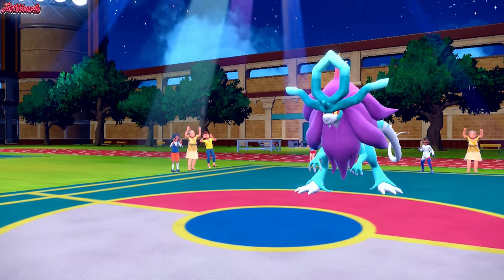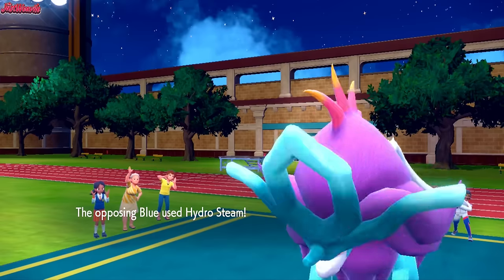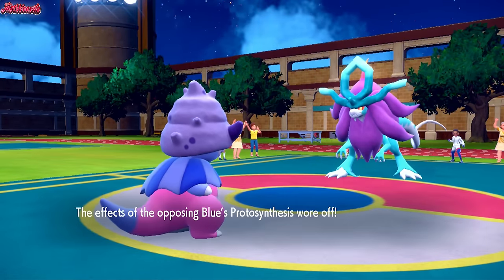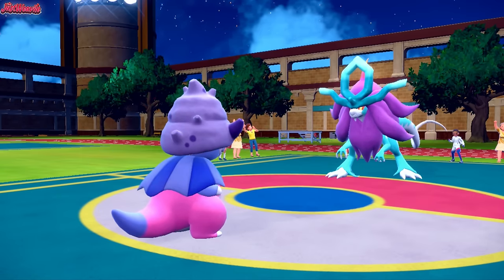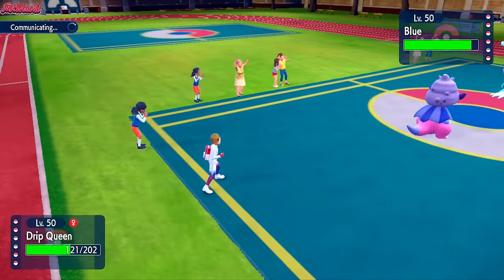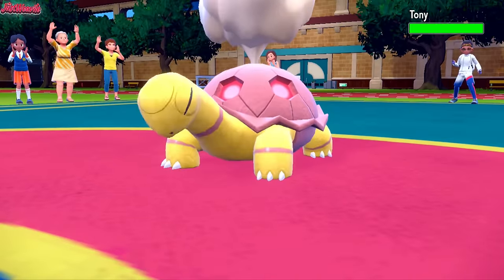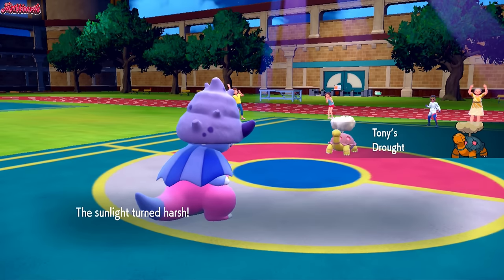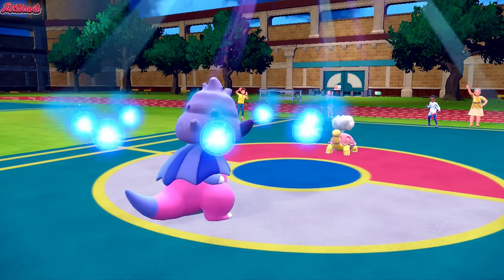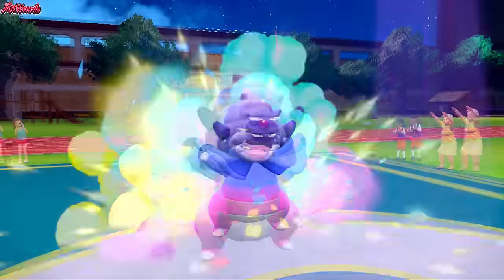Walking Wake comes in — that's a good play. I should have gone for Earthquake there, but I didn't want to risk it when Walking Wake is such a big threat. I go for Liquidation in the sun, not doing much to Walking Wake unfortunately. We have no switch-in other than Slowking, so we go into Slowking. We take a Hydro Steam in the sun — it's not doing half, which is nice. The harsh sunlight fades and their Protosynthesis is going to wear off, so they kind of have to switch — they go into Torkoal.